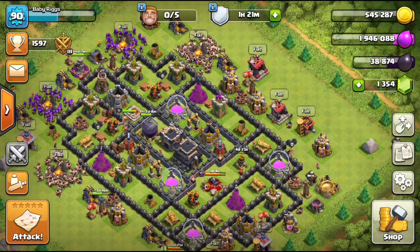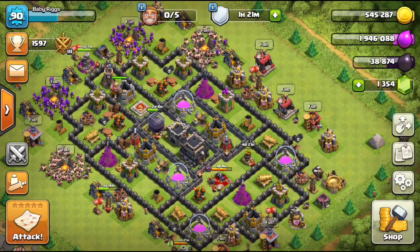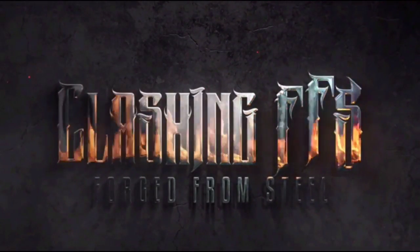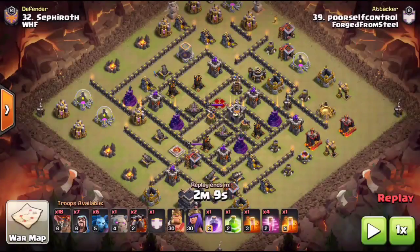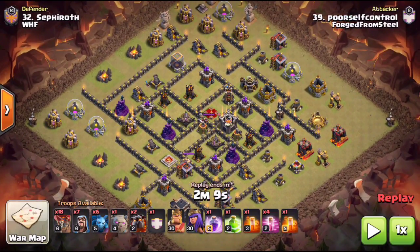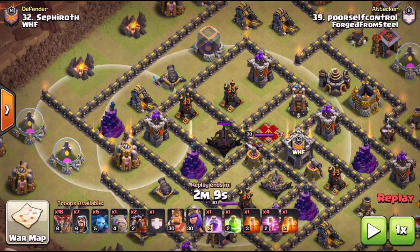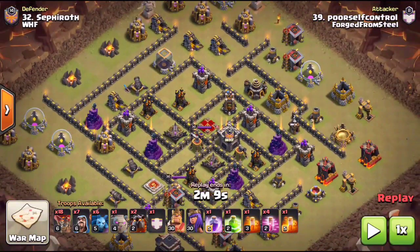Without further ado, let's check out how to use an effective kill squad at Town Hall 9. This is already episode 4 in this series. We're going to start off with poor self control's hit. He's going to be doing a CB kill squad — CB meaning cold-blooded — meaning one golem.